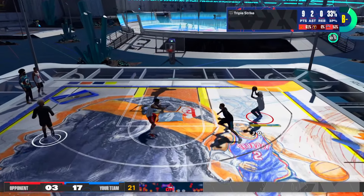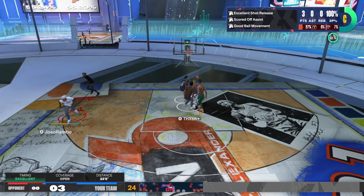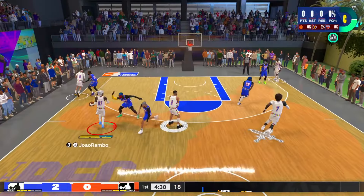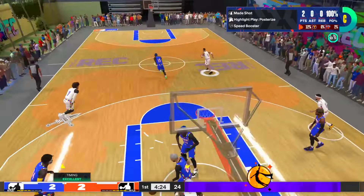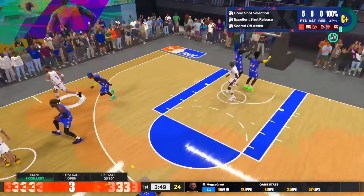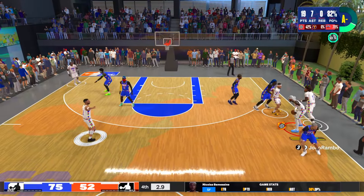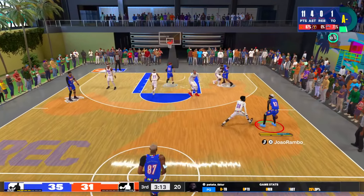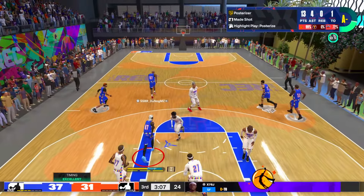On shooting, I use 92 three-point and 84 mid-range for gold Midi Magician and a lot of Hall of Fame shooting badges. I'm still grinding the build but I'm having a lot of fun playing park and rec with it. It's very easy to shoot and dunk — if you are a good player you can hit fades, you can do everything. With the dunk meter you can see how big the green window is.